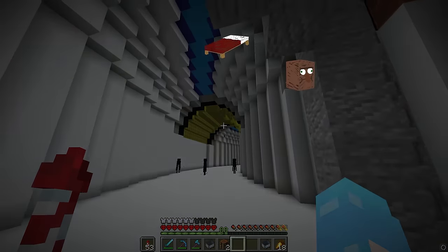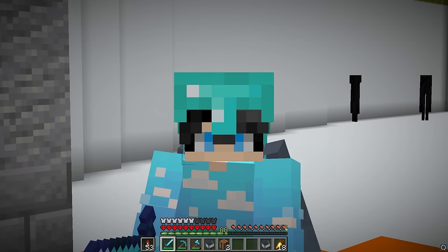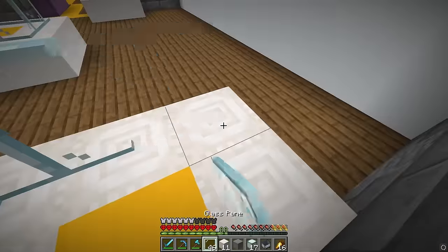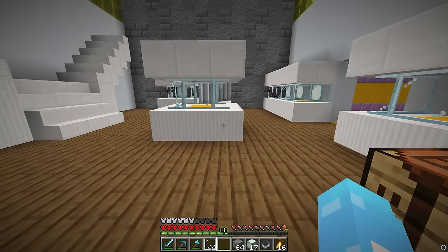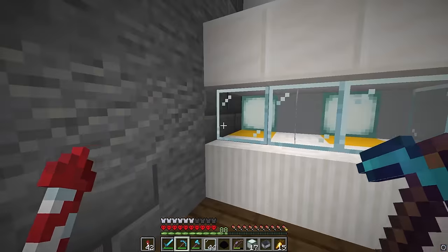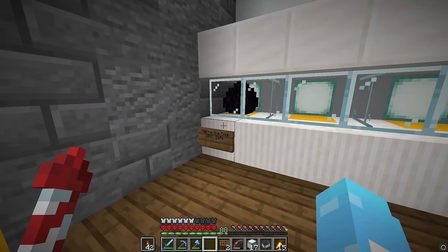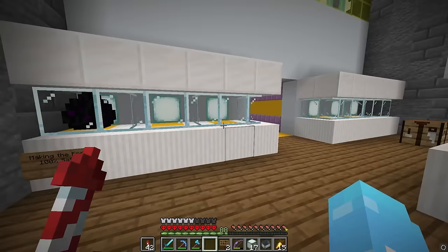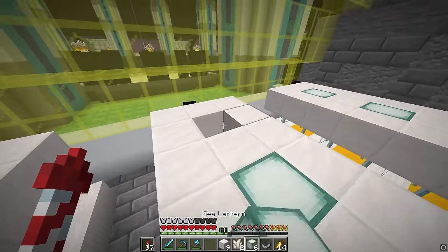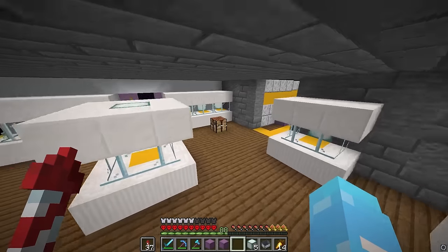With the first two stations done, we can move on to the third one, which is going to be a museum - and unlike regular museums, it's going to be a lot cooler than you'd think. Let's create the panels where all the items are going to go. Now that the first floor is done, I can tell you what this museum is for: each case is going to be for its own video. Since we're making an end base, we'll put the dragon egg in the first slot - that is our first artifact. In total, that should be 21 slots available.